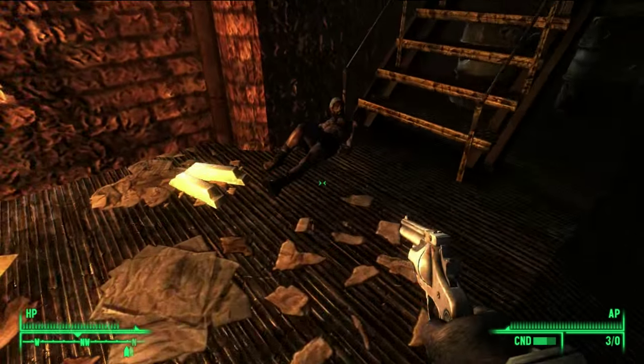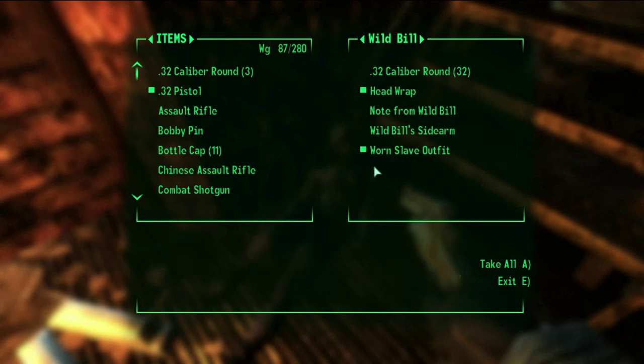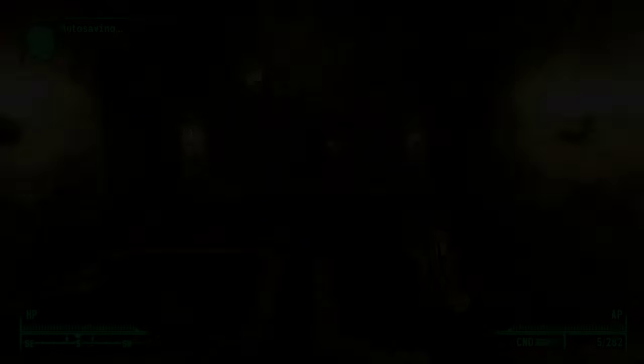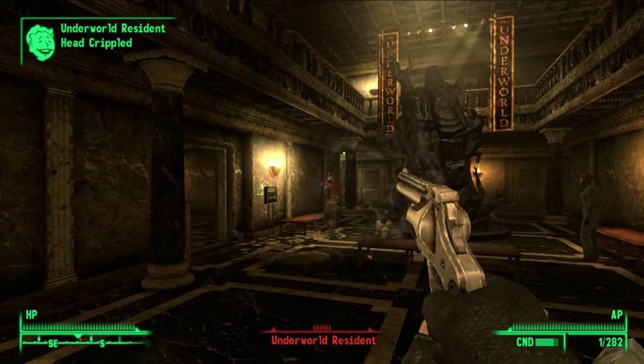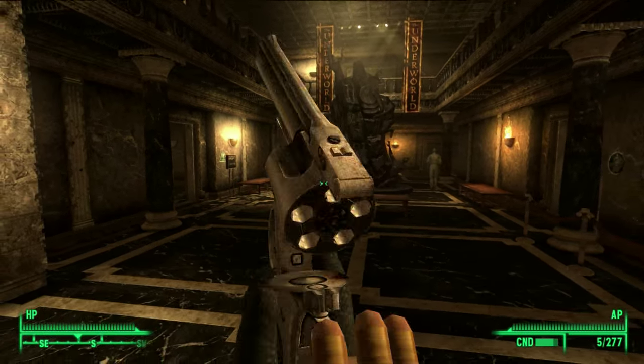Now to get this, you're going to need to go to Wild Bill's corpse, which you will find in the Pit Steelyard, very close to where Wernher's hideout is. You'll find Wild Bill while you're heading up the stairs to go inside of there, and next to him will be his sidearm.